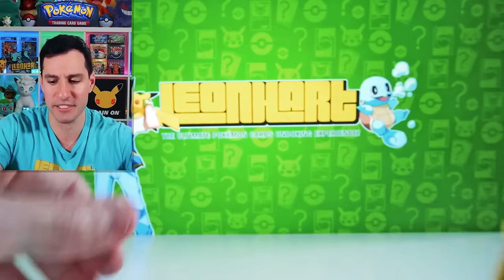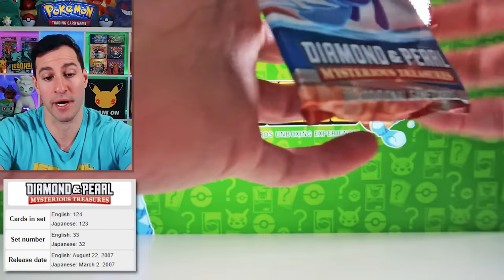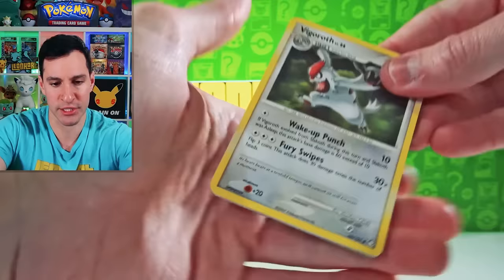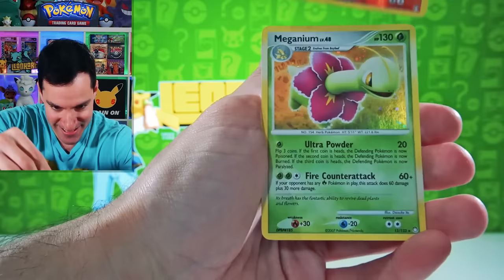Next up is Mysterious Treasures. Legendaries, anybody? There's a Secret Rare trainer card, which is the Secret Rare, and then there are the Legendary cards to pull. So let's see if we can get one — that would be very much appreciated. Vulpix, Buizel, Gible, Typhlosion Reverse Rare, and a Magmortar Holographic! Yes! I love the holofoil pattern in the back of that.